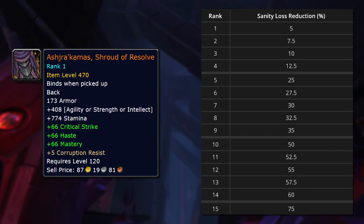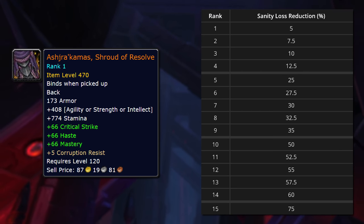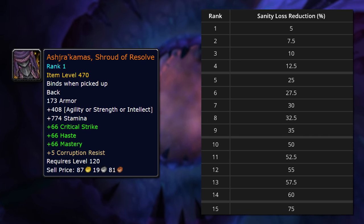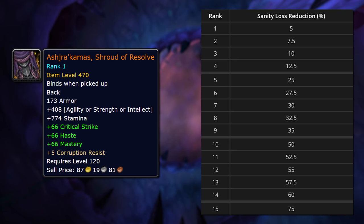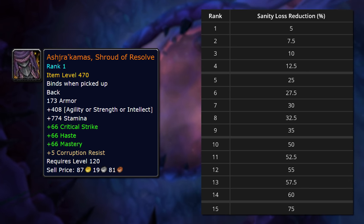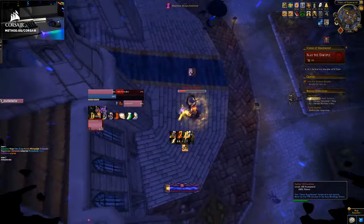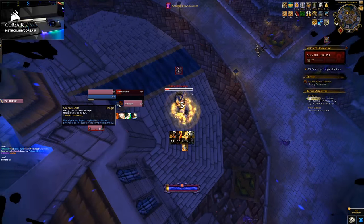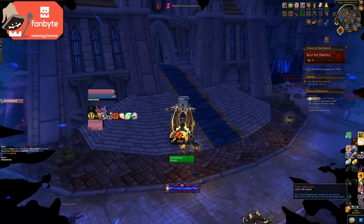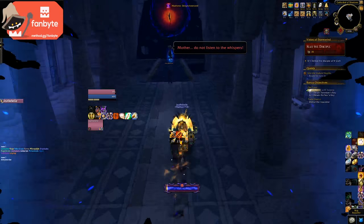Finally, it will dramatically improve your performance when fighting N'Zoth by protecting you from sanity loss during both N'Zoth encounters in the new raid. The cloak begins at 470 item level with 5 corruption resistance and a 5% reduction in sanity loss. It scales all the way up to 498 item level with 50 corruption resistance and 75% reduction in sanity loss. By the time the N'Zoth raid releases, if you didn't miss any upgrade opportunities, your cloak could be leveled to at least rank 6 with 480 item level, 20 corruption resistance, and 25% sanity loss reduction.